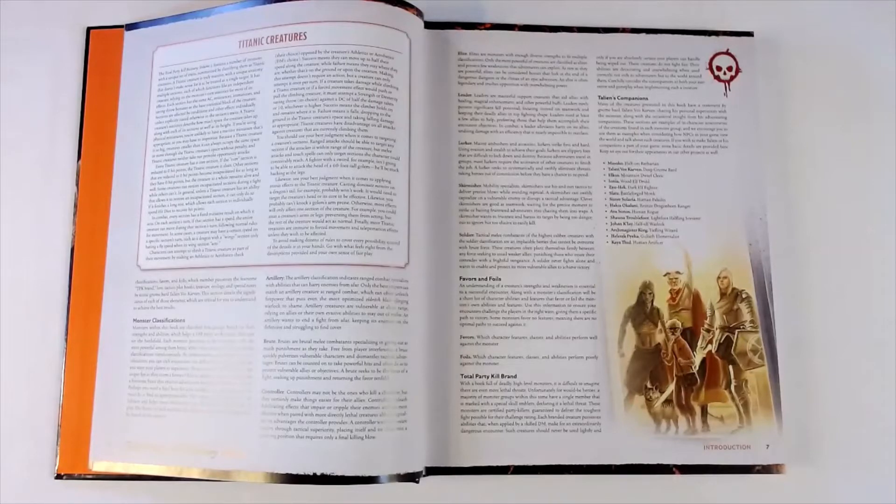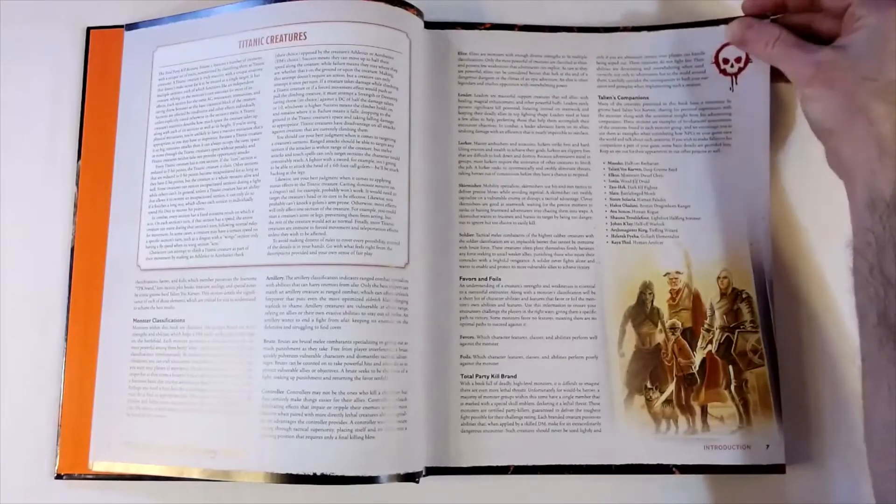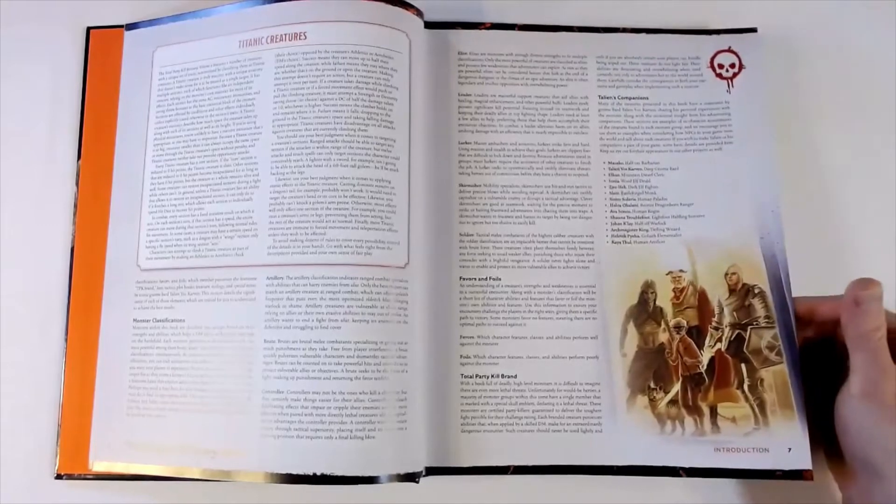Favors and Foils gives you a better understanding of the different character classes and abilities that are going to either favor players when they fight these creatures or foil them. Favors means which character features, classes, and abilities perform well against this monster, and foils means which perform poorly. Each monster in this book will have a little section covering this. As a DM putting together encounters, that's going to help me know which character types I have and how a particular monster will challenge them.